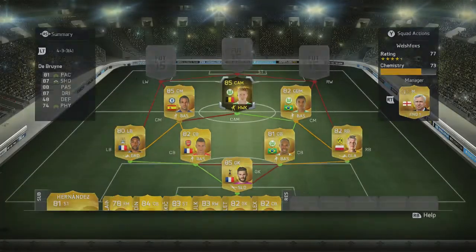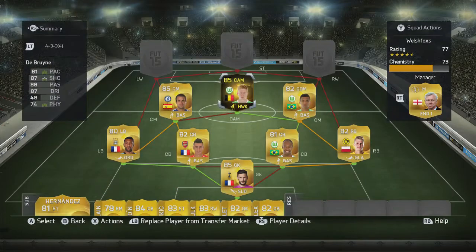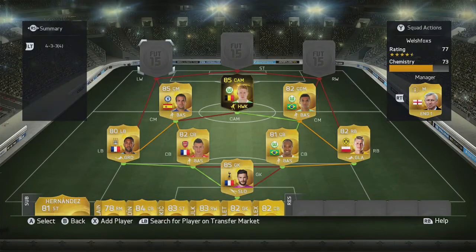Next up is Kevin De Bruyne, who I also used in my previous squad builder. He has got 81 pace, 87 shooting, 88 passing and 87 dribbling. I would have loved to pick up the Man of the Match De Bruyne, but number one it's hard to get him, and number two it's very expensive and I didn't quite have the coins to do this with the front three I've got.